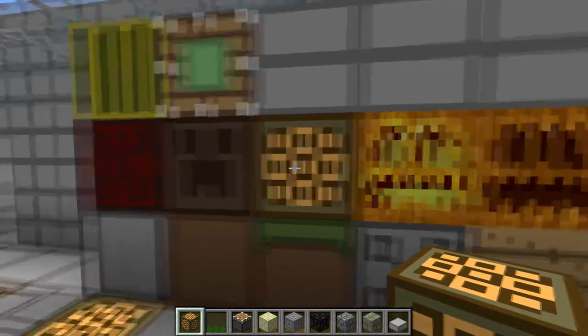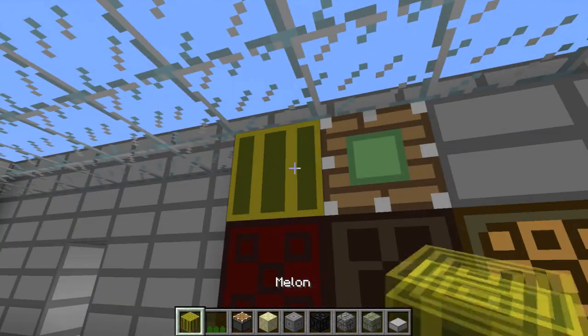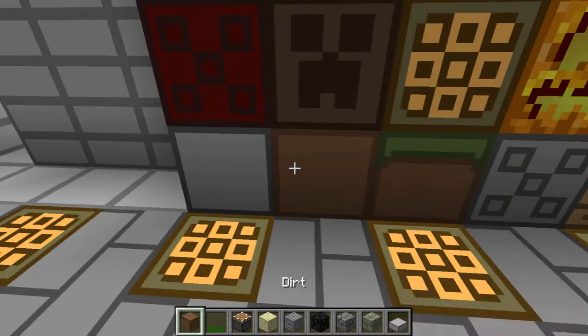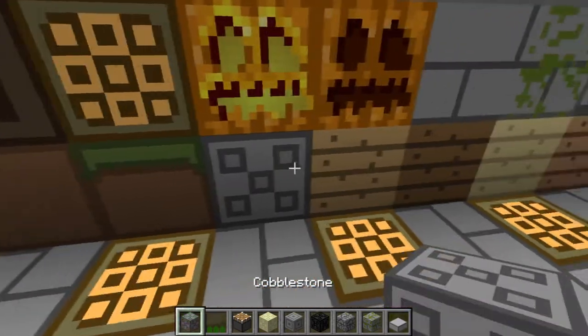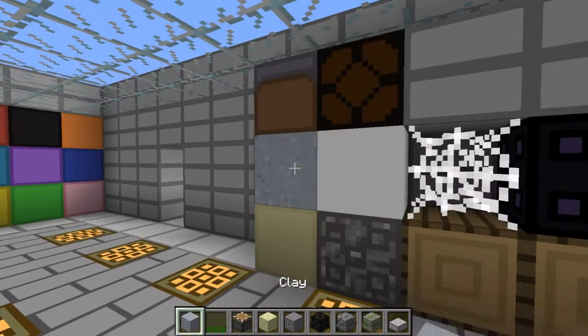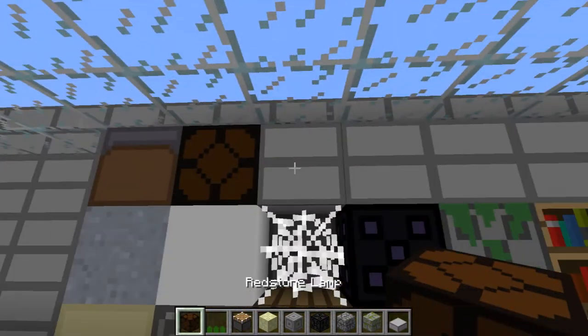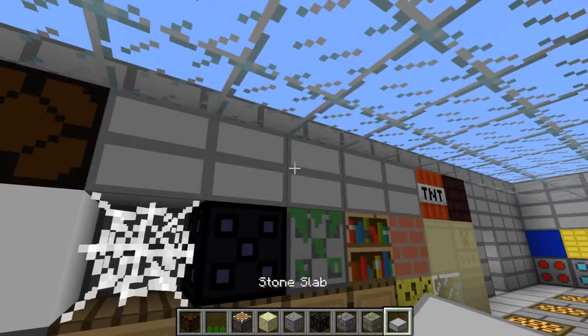This is pretty much all self-explanatory: glowstone, soul sand, netherrack, sticky piston, melon, stone, dirt, grass. It's pretty much all self-explanatory. Mycelium, clay, sand, gravel, snow, redstone lamp, and all these slabs again.